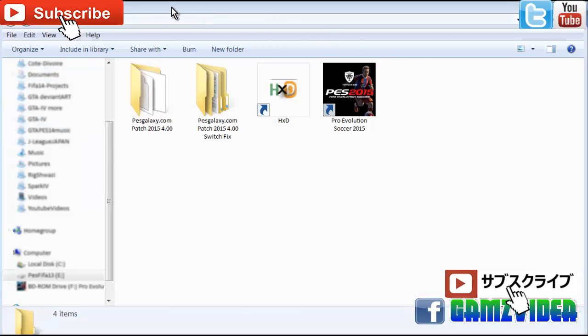Before we get started, you need to have four things — all these files. First, you need to have your game. Then you need three particular files: the first is the main patch, and after that you need an additional patch called the switch fix.